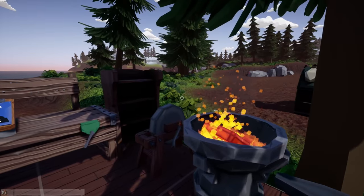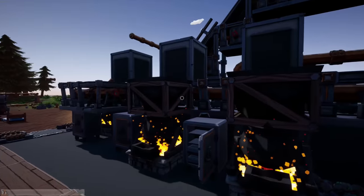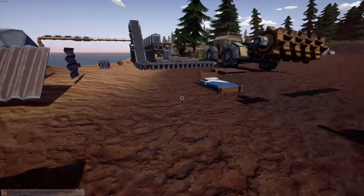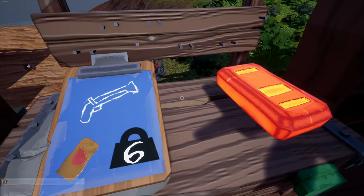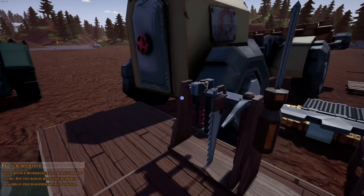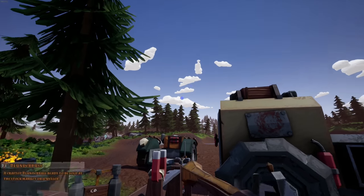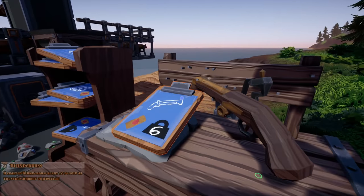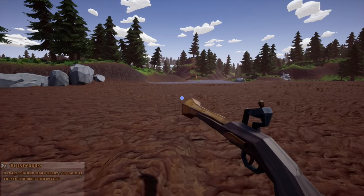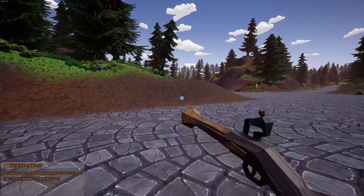Let's make a blunderbuss! It'd be so cool if it actually shot something, that would be so much fun. All right, we're gonna make this guy and then I guess we'll go ahead and turn this in for the tool bag blueprint - I already have like four tool bags but it would still be nice. Let's throw this on here, grab this guy... blunderbuss! There we go! Oh look at how cool it is! I wish it would shoot, that would be so cool. It says it can be sold at the stock market or the jeweler - let's go see how much it's worth.